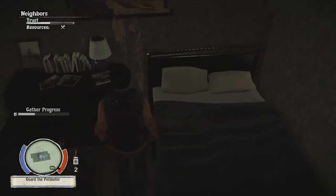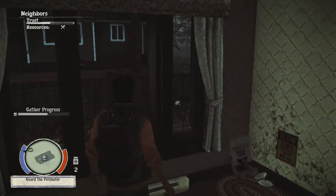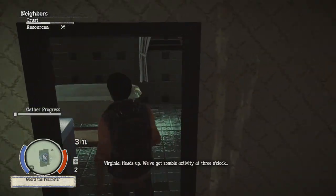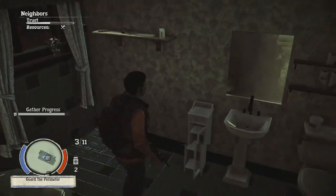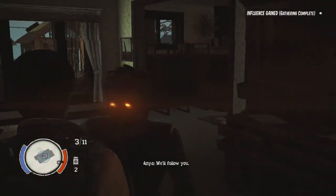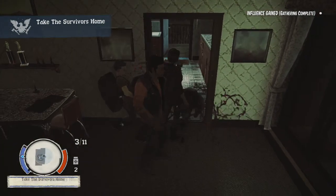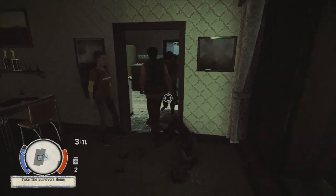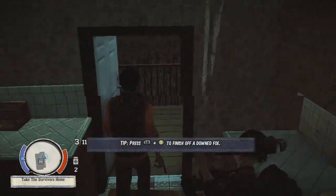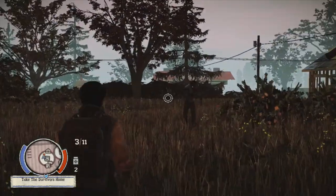I know there are a couple of Easter eggs in here. In one of the houses I found an Xbox 360 sitting on the table. It's funny because the NPCs actually help you fight as opposed to other useless game characters. I don't know if you play Dead Island, but whenever you have to escort people, they're completely useless. Which reminds me, I will be doing a little more of Dead Island Riptide at a later time — I find this a little more intriguing.